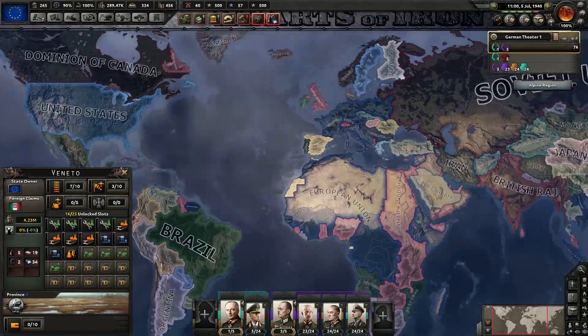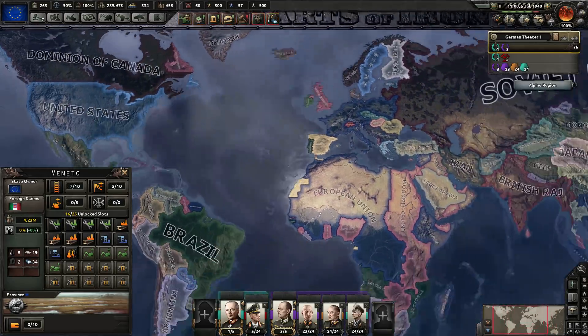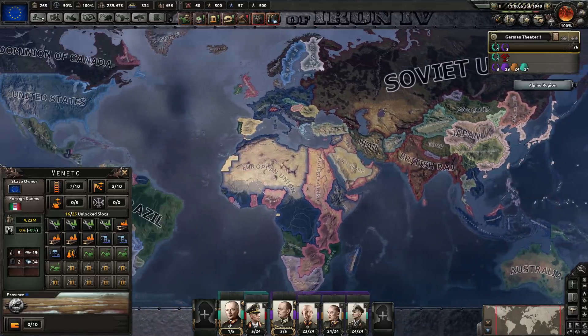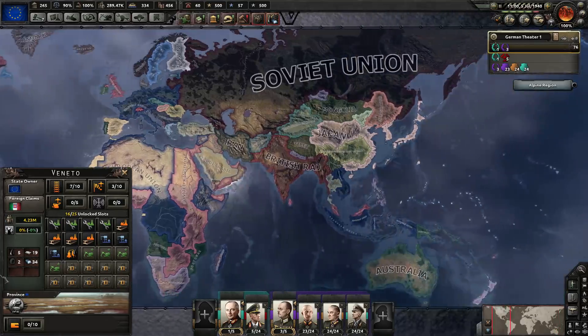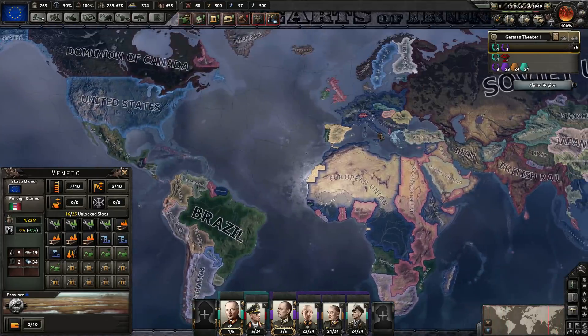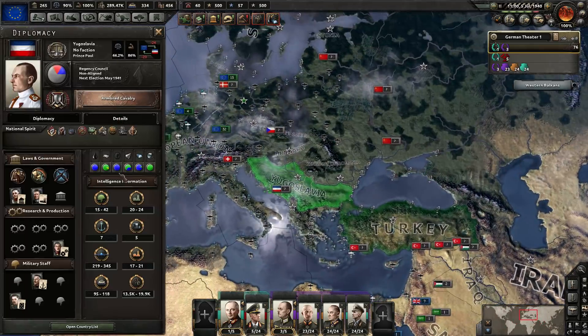There are going to be several parts of this. Part 1 is going to be cracking all the majors: UK, United States, Soviet Union and Japan. There are a few minors that could be a problem though — Australia, Raj, Brazil and Spain are quite hefty minors. Probably Yugoslavia too.